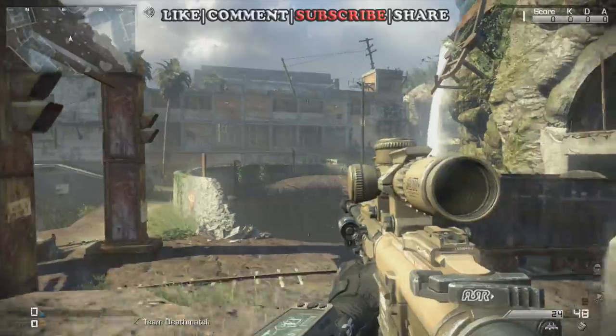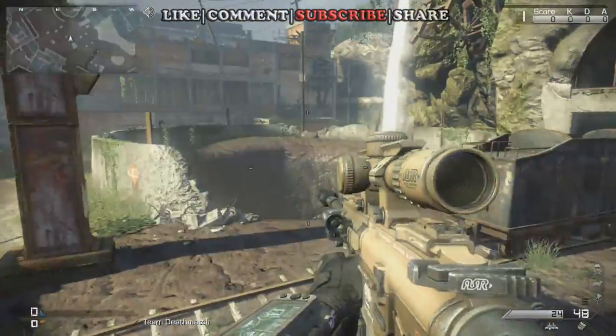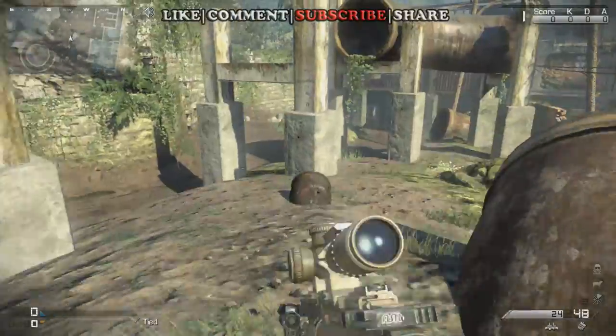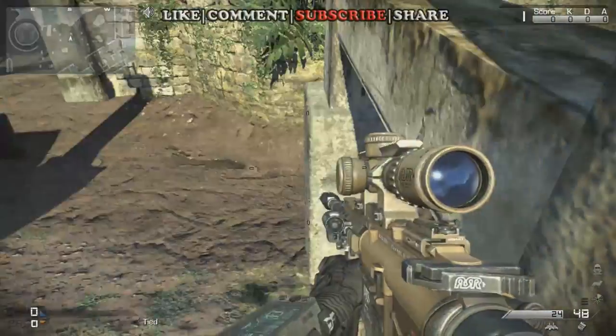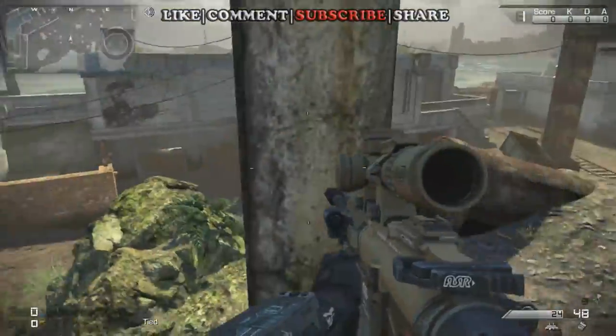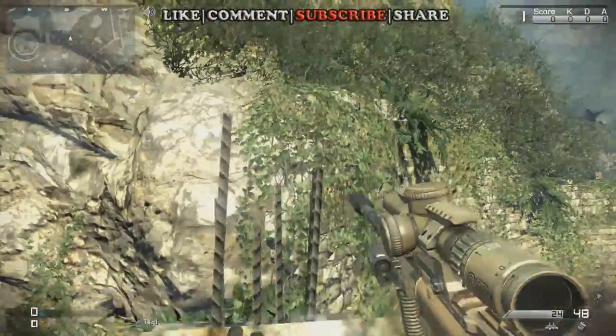We are on the multiplayer map Siege right now, and if you start from the middle where the terrain tracks are, come over — there's a barrel right here in the ground. Jump up, you can jump on this ledge, press A, jump up onto here, and then there's two beams here coming out supporting that.